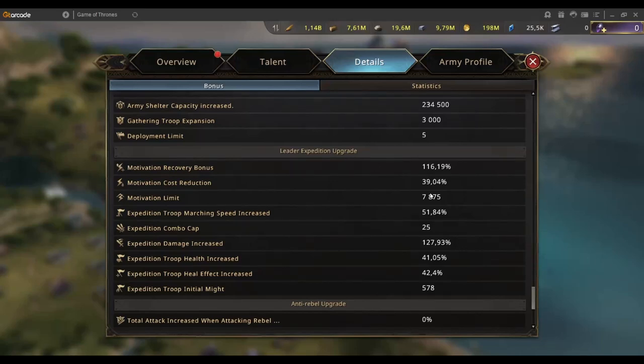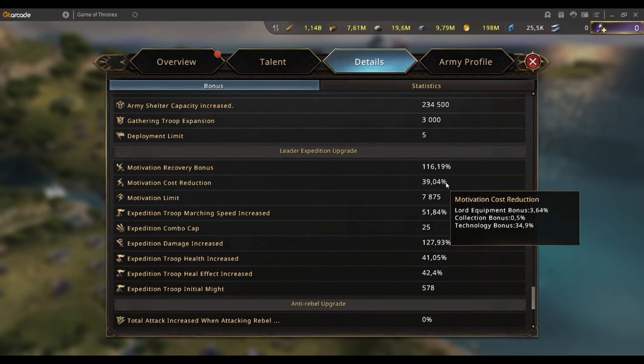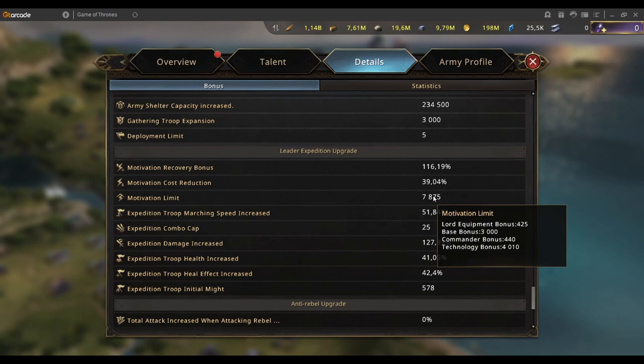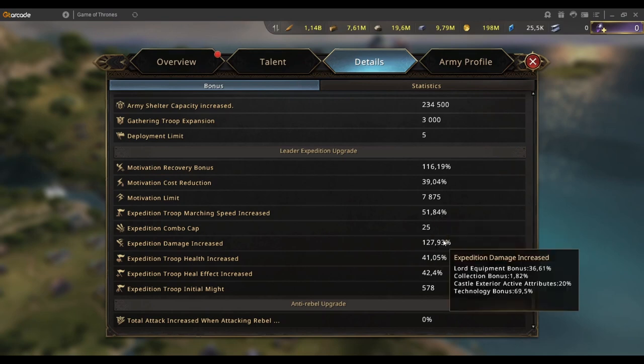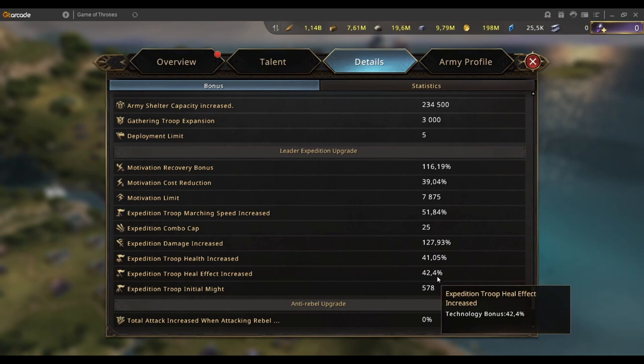If we look at the leader expedition upgrade under the details, you can see my recovery bonus and where it's coming from — research is giving you 47% and my refinements is giving me 66%. There's also cost reduction, the limit, marching speed, combo cap, and damage increase shown there. This is a good way to check where you're currently sitting in terms of your leader expedition stats.